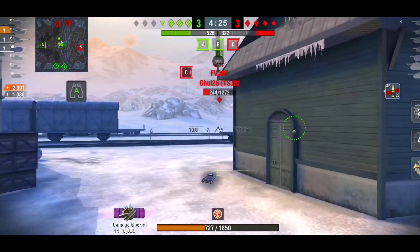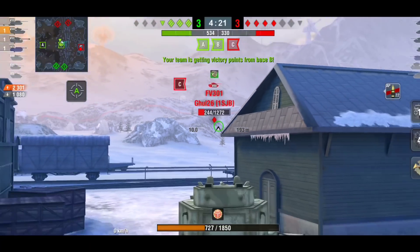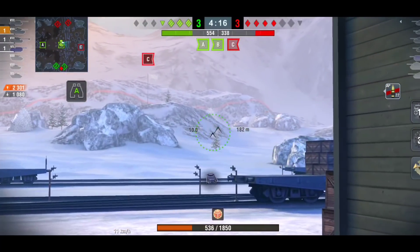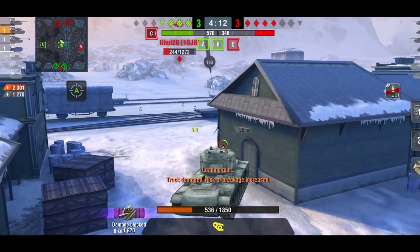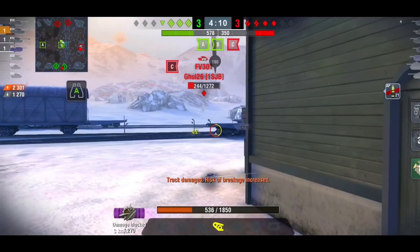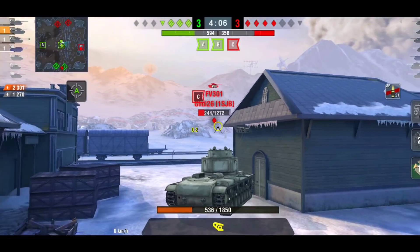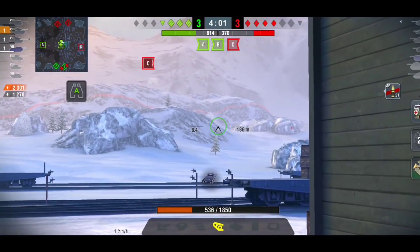It's not a tank that goes frontline to deal as much damage as possible. If you can get yourself in a position where you are side scraping, even though you're not doing damage, what you're doing is taking the attention of the enemy team. We're in a bad position here so we're adjusting — we know there's a tank up there and we're going to side scrape into this position.